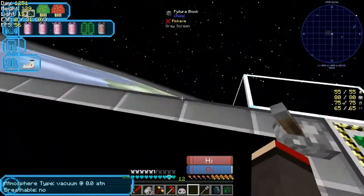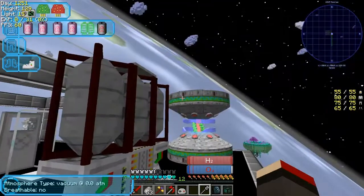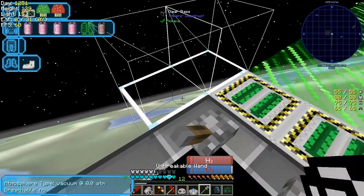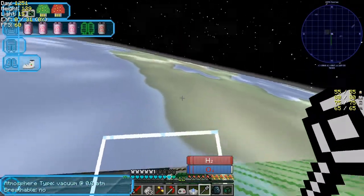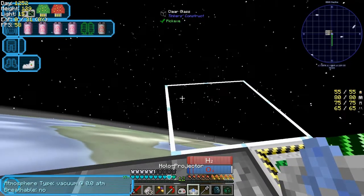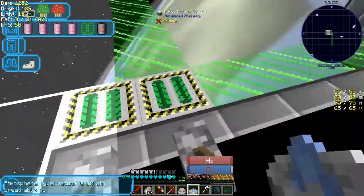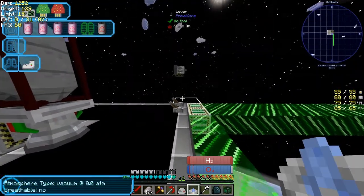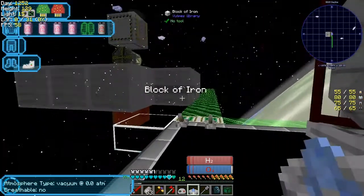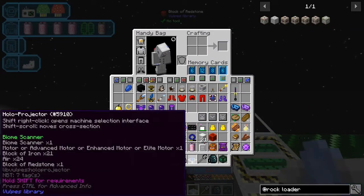Now we should be able to see those two docking ports. Let's also put in the biome scanner. Where am I going to put it? It needs to be around about here. Let me get the holo projector out of the bag and put it down to see how big it is. I really want a block on top of this one here. I'll go out here and put a block on top. I think it needs visibility down to Earth, and a block of redstone.